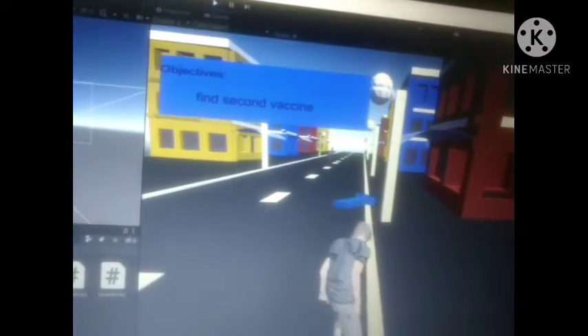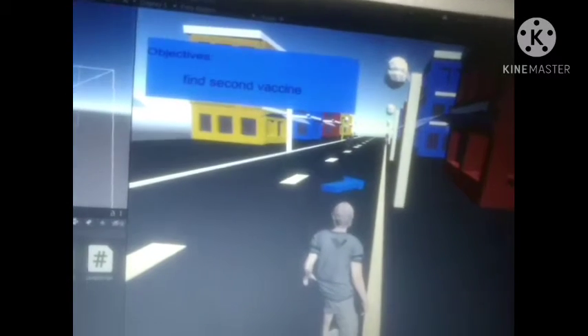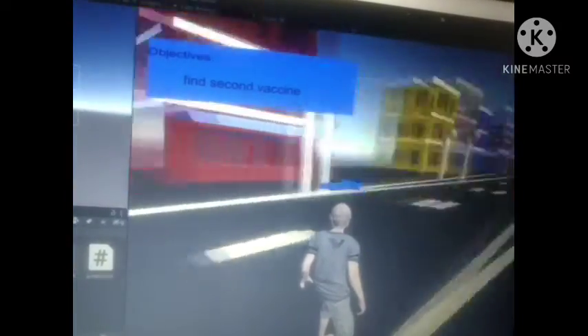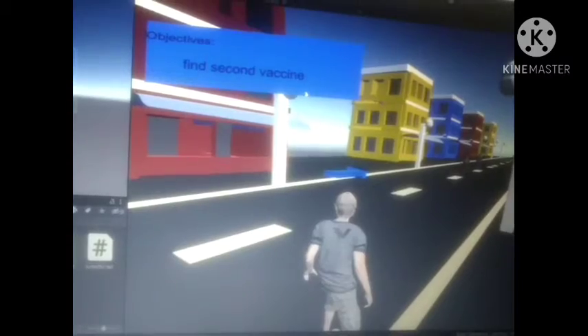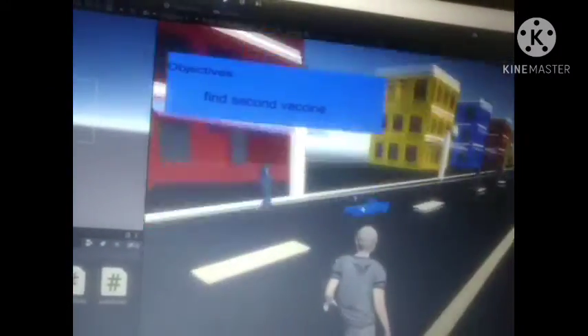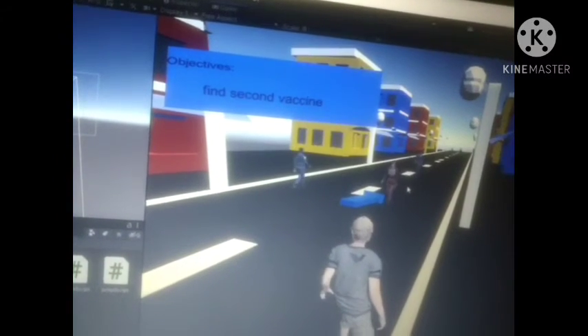What I am trying to add right now is a quiz system. When the player reaches the first vaccine center, it should pop up with five questions. When they go to the second one, it should be somewhat harder — something to create awareness. There should also be a score and time taken to solve those, which will add up to the overall score.